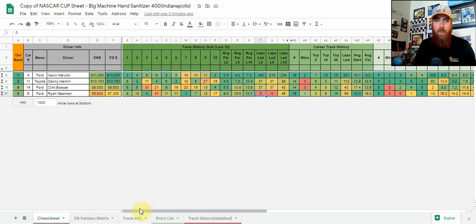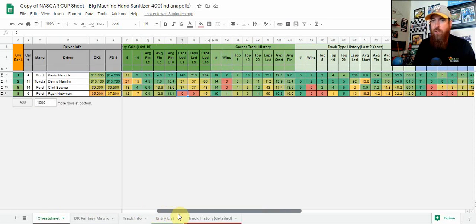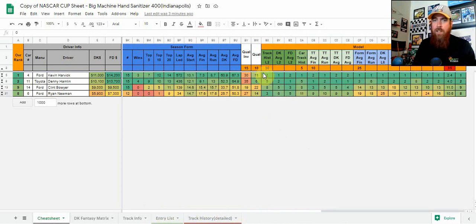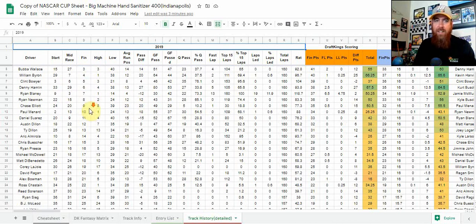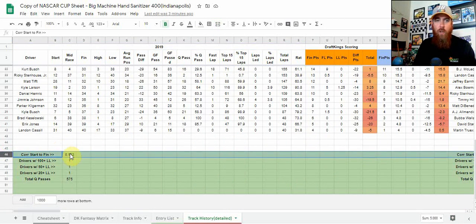I'm going to show you my four core plays for the race. Looking at the models: 10% on qualifying, 15% on qualifying inverse to give us some place differential, 30% on track history over the last two years, career track history, and track type history at only 10% this week because Pocono and Indy are quite a bit different in terms of setups. The only thing they really have in common is length and that they're both flat in terms of banking. Then 25% into form. You can also look at the track history detailed, showing each of the last 10 races, and down at the bottom the correlation from start to finish.